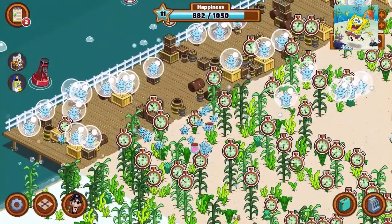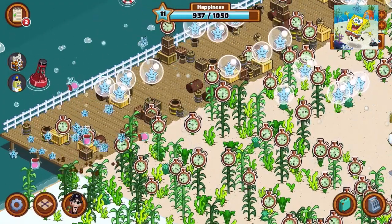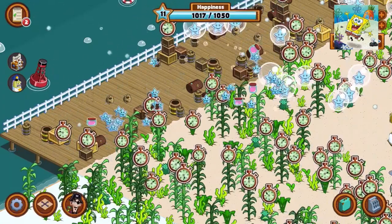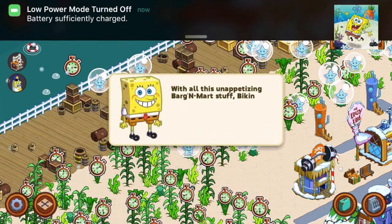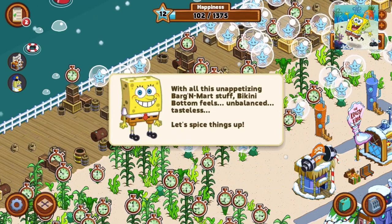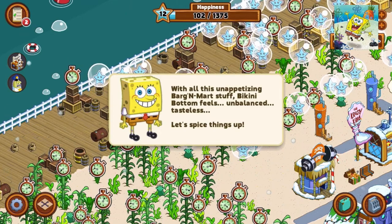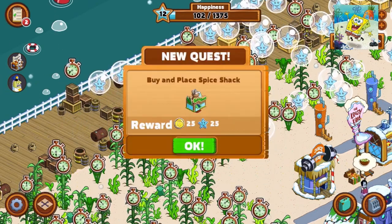This is what it looks like on the boardwalk. I accidentally spent some jelly, but okay — level 12! With all this unappetizing barter mart stuff, Bikini Bottom feels unbalanced. Tasteless. Let's spice things up. I'm pretty sure it's gonna introduce the spice shack — yep, see, the spice shack.